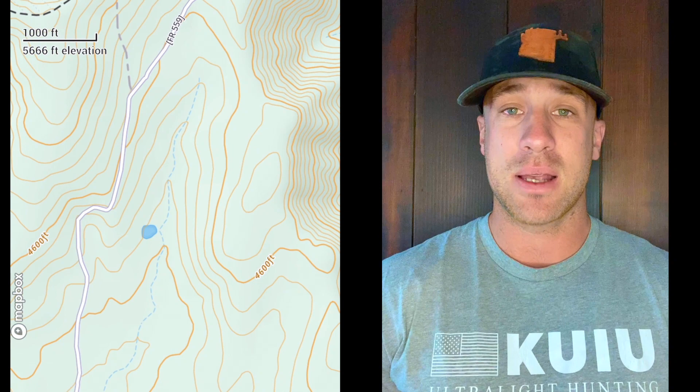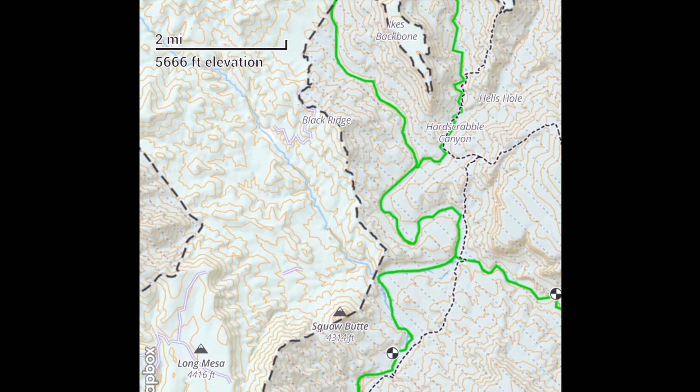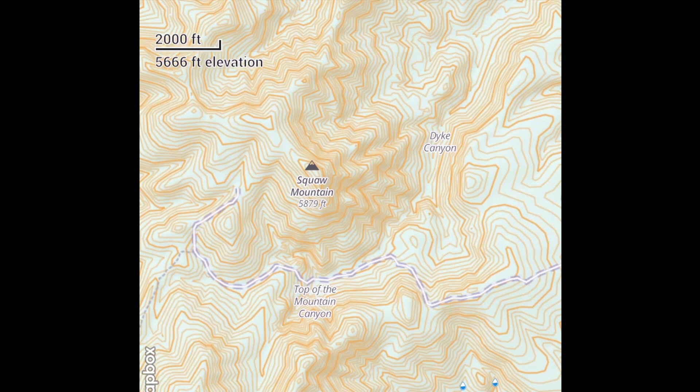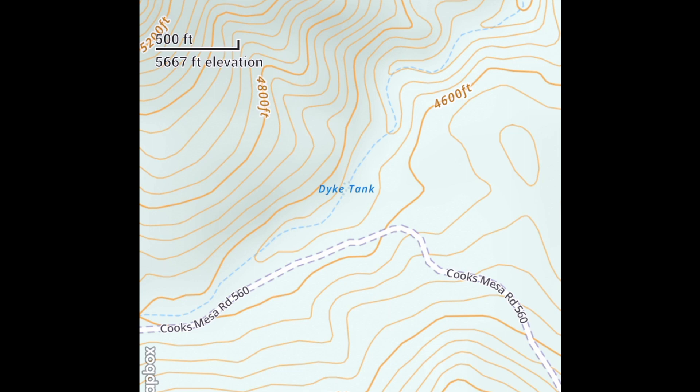You can access it quickly out of Phoenix, and from the northern boundary along Highway 17 — there are lots of roads, making it really easy to run around and do scouting. These units are favorable for both non-residents and residents for bonus points. For coues deer or mule deer, only a couple of points will get you in the door. For mule deer it's usually around the four-point range based on last year's data. The December tag is harder to draw, as with all December hunts, but you can draw this unit every couple of years.